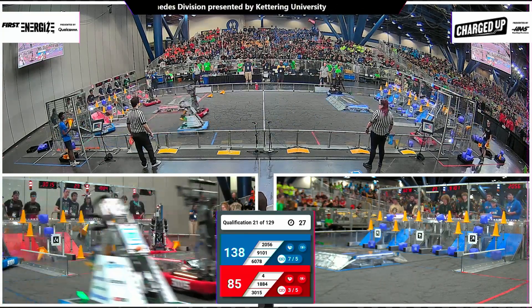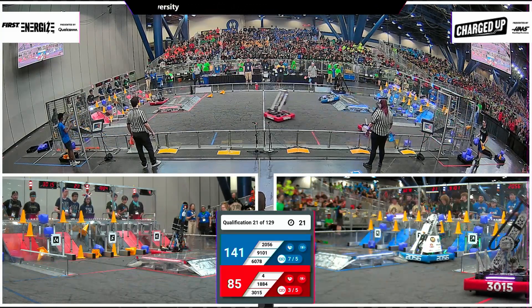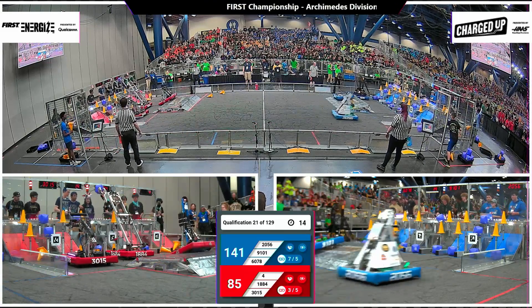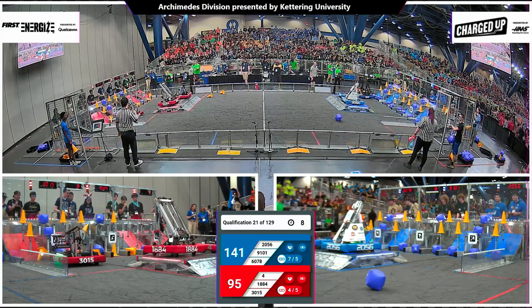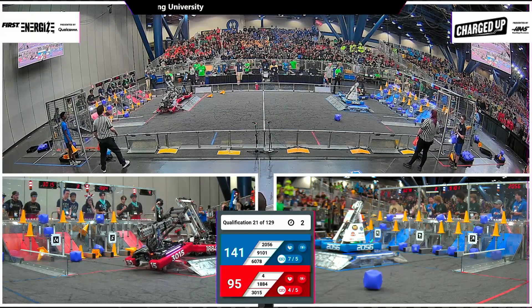Final 30 seconds — Red Alliance two links away, two groups of three game pieces away from their bonus ranking point. 1884 scoots across the charging station. 15 seconds to get up and level. 1884 is the first one up for red; two blue robots ascending. 10 seconds and both sides are level. Five seconds — three, two, one.